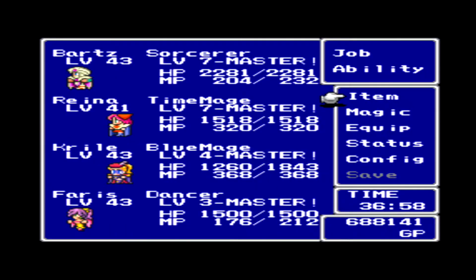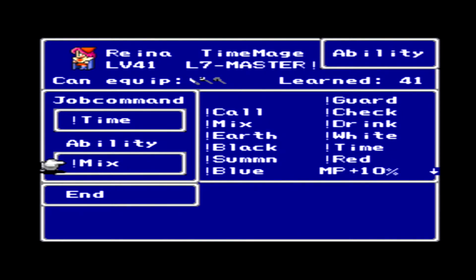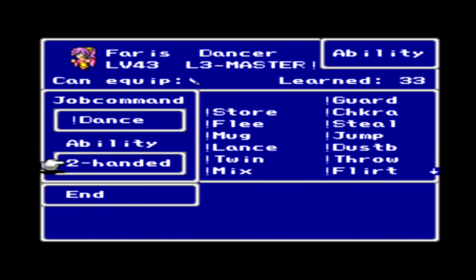First things first, levels. Levels 43 and one character level 41. Jobs: Sorcerer, Time Mage, Blue Mage and Dancer. Abilities that I have equipped are S-Shot or X-Fight in certain versions of the game, Time and Combine or Mix, Blue Magic, Summon, and for Faris I have the Dance ability and Two-Handed.